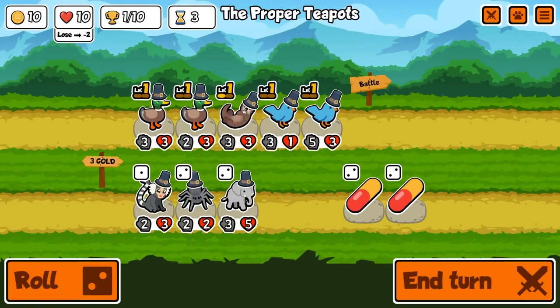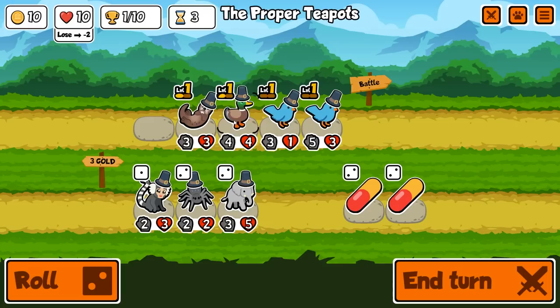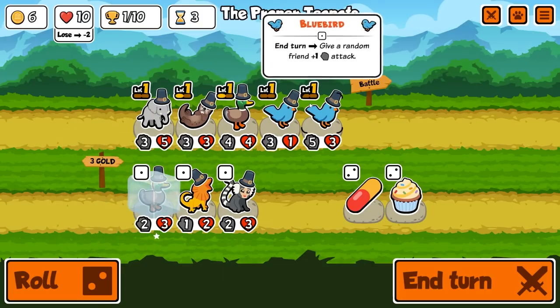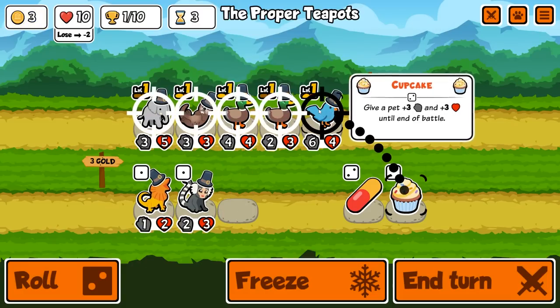That's a good trophy to get. Now we can start to merge. I'm going to merge the ducks together for sure, and I'm actually going to put an elephant at the back. I'm gonna freeze the duck — it's tier five. I could merge those. Let's merge them, buy another duck, and give a cupcake to this guy.